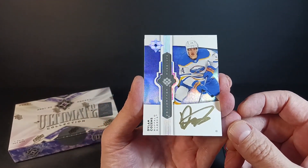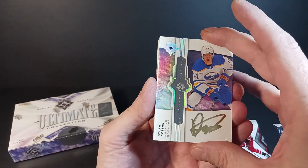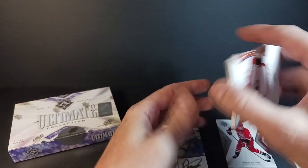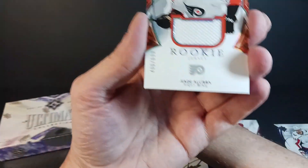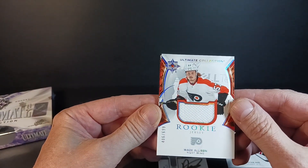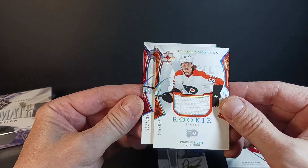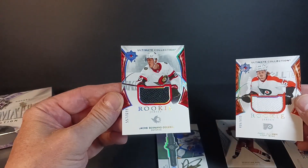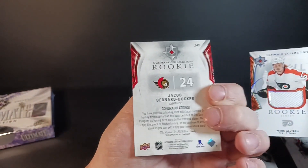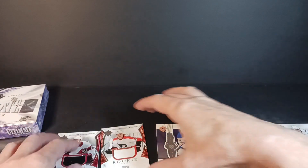I saw some Shane Pintos cards coming up that looked really nasty, but this one they let dry. It's the Ultimate Collection Signature set on thick stock. Next up — looks like I'm going to have back-to-back jerseys to finish this pack again. Wade Allison out of 699 — lots of Wade Allisons have been pulled out of 2021-22. And another jersey: Jacob Bernard-Docker, #699 — a nice defenseman for the Senators who should have quite a career. Two rookie jerseys — pretty good!